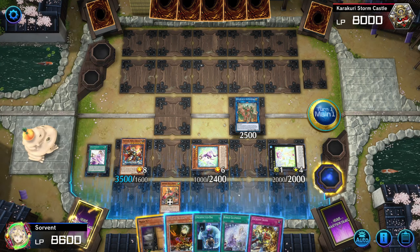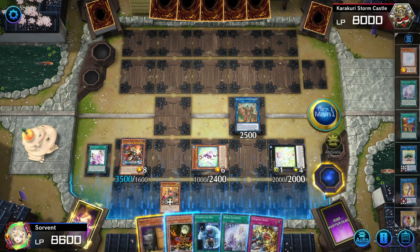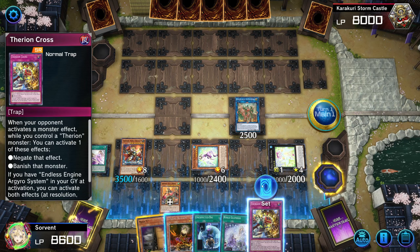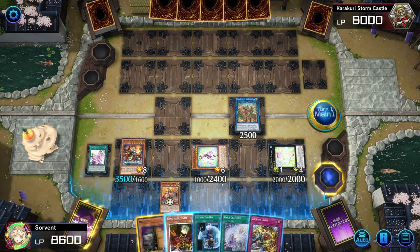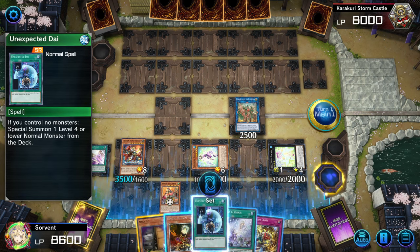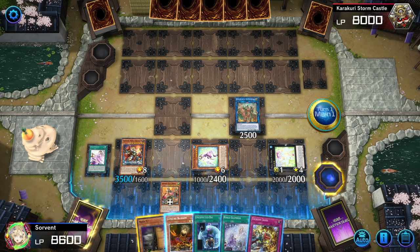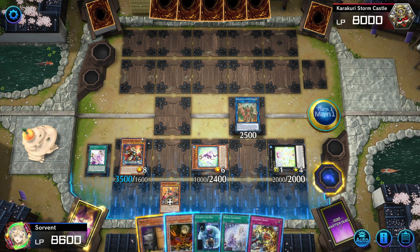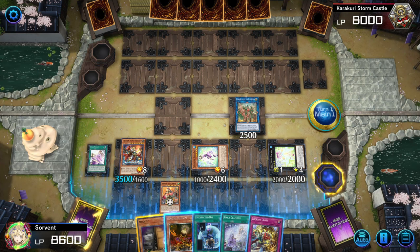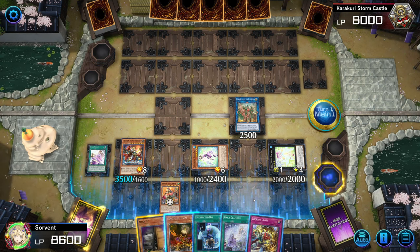So this was just a one-card combo — we still have four other cards we started with. We have a negate, a bounce, a monster negate with follow-up, and since we already had the Colosseum we also got a Therion Cross, giving us an extra banish or negate. This is just the generic one-card combo that gets your engine rolling.